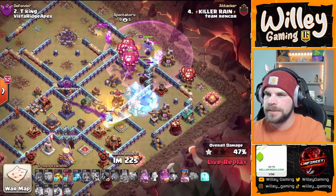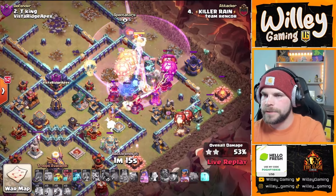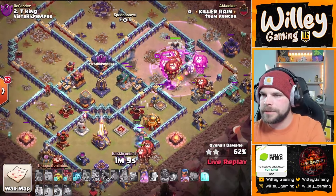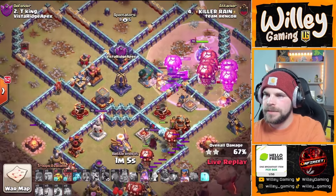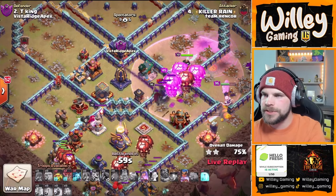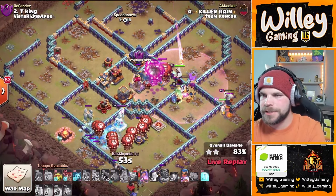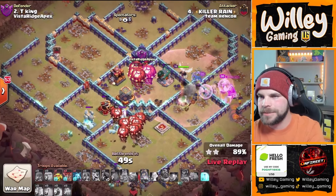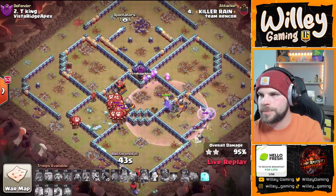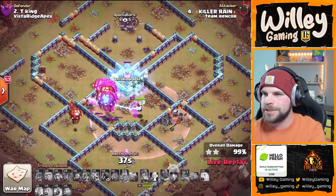Freeze on the Multi. Balloons pushing in for the Scatter, pops Warden's ability. Defensive Rage going off. Ice Hound moving across the base. Headhunters take out the enemy RC. The downside is that using the Super Minion Blimp means he doesn't have any more spells, so the Balloons just slowly move — and the Rage Gem does not give them movement speed. Can they actually get through the Monolith? They're slowly pushing in; the Red Air Bombs almost take them out. He still has a Freeze in the bag — he's got it. Crushed! Beautiful hit from Killer Rain. Team Rencore looking good — Rage Gem Balloons getting it done.